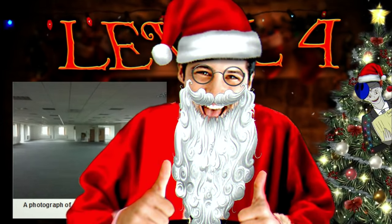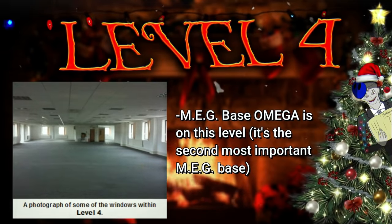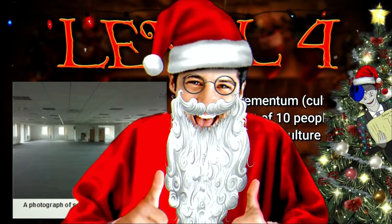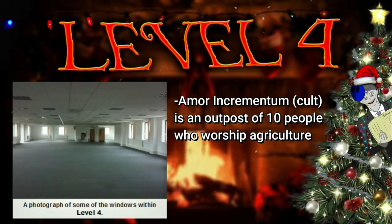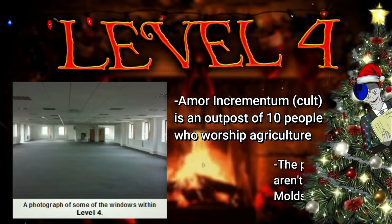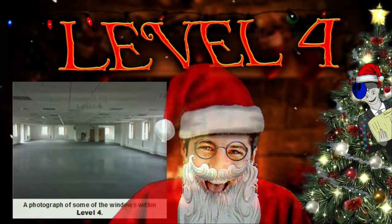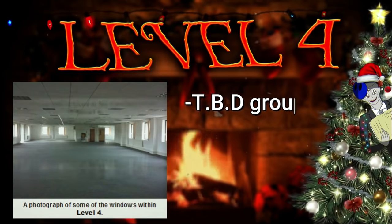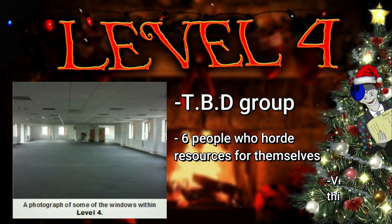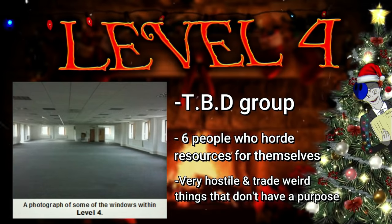There are several outposts here, but most notably Meg Base Omega is here — the second main Meg base, heavily guarded and located near an exit of this level. The next outpost is called Amor Incrementum, which is a cult that worships agriculture. It's one of the smallest documented groups with only 10 members, and the plants they worship and grow aren't even plants — they're mold. The last group is called the TBD (To Be Determined), a group of about 6 people who hoard their resources on this level and are extremely hostile. They do trade but only for really weird objects that don't even do anything.